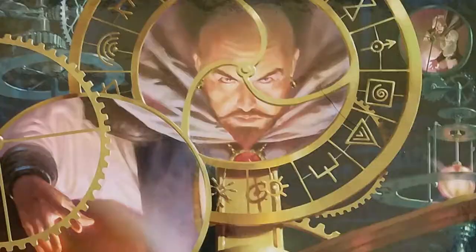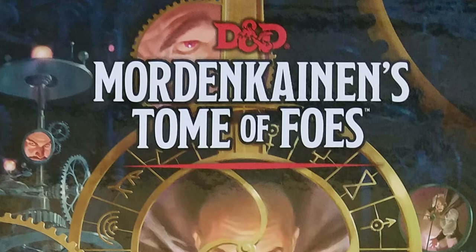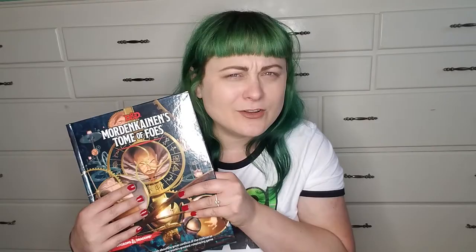Mordenkainen's Tomb of Foes is the latest release from Wizards of the Coast. It is a supplemental D&D book, and it is five parts lore, one part bestiary. So without any further ado, let's open it up and look at it.